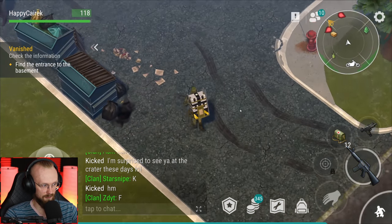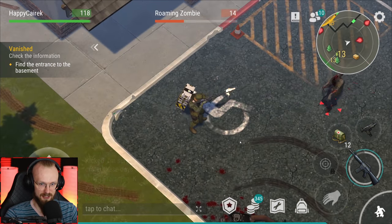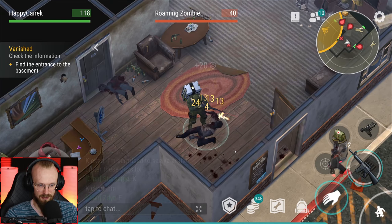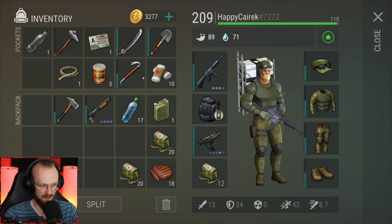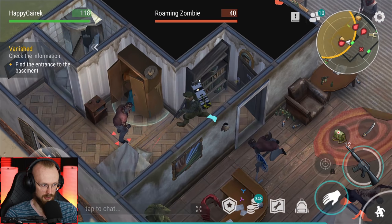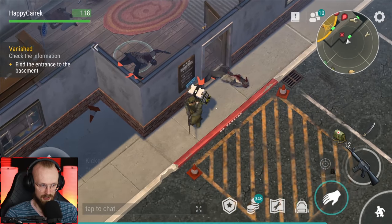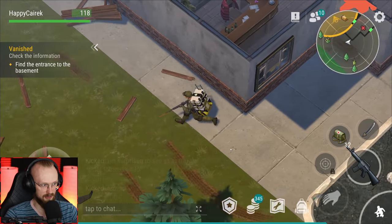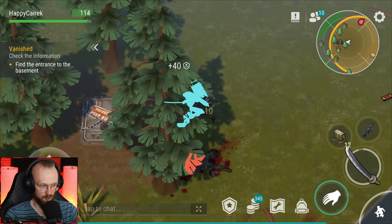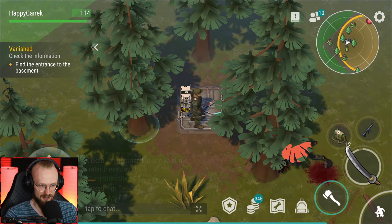Find the entrance to the basement - but the motel never had a basement. Does it have one now? Let's open this up and deal with those roaming zombies. Let's open up the door. Will the basement be here? Apparently not - basement is not going to be at the motel. I think it's going to be somewhere outside. There we go, there's the basement - this is awesome, this is pretty cool. Let's try to enter it. Obviously we'll need to find a key for it. Locked.